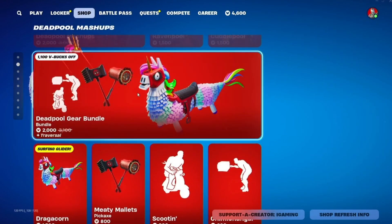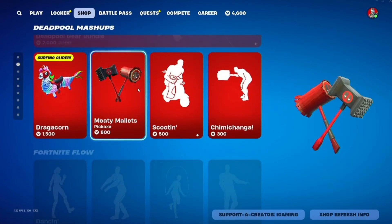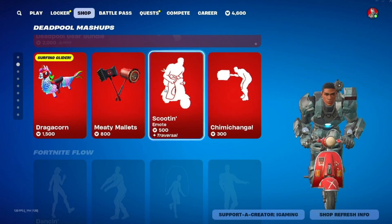The Deadpool mashups are on the shop, with the Cuddle Pool and the Raven Pool. We also have the Meaty Mallets and the Scooting, which is a great emote.